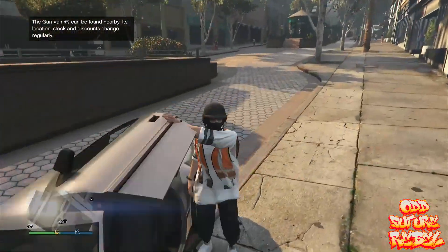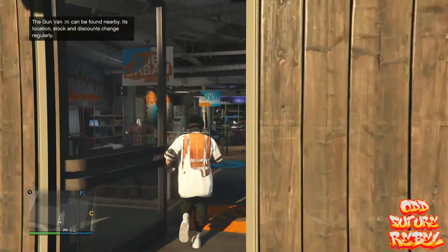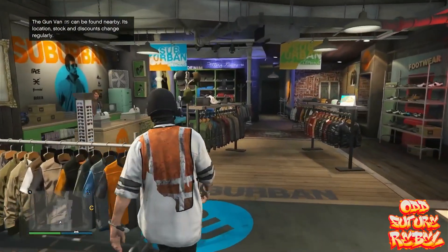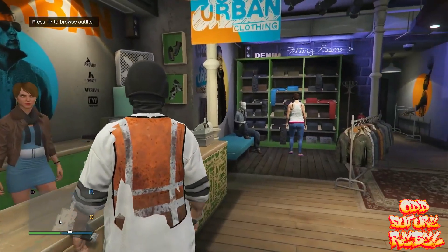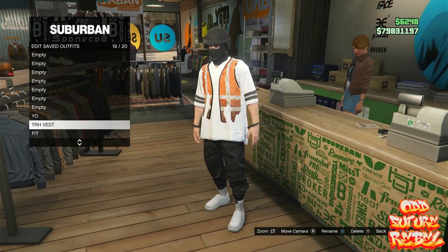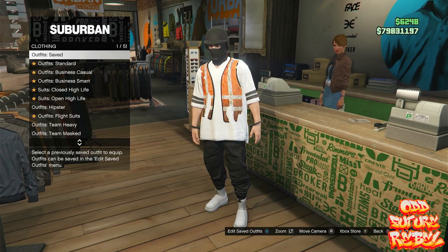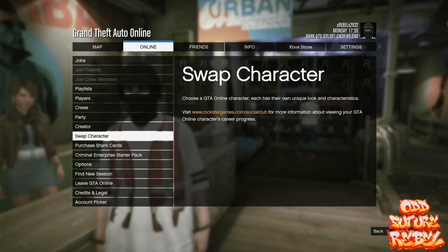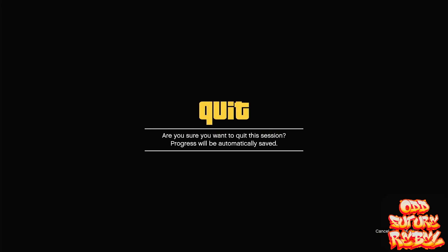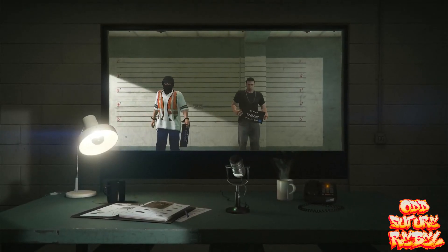This clothing glitch only works for the male character. Make your way over to any clothing store on the map. I'll be showing you how to get colored vests onto your saved outfit. Save your current outfit on slot number 20, then get rid of your other outfits. Open up the pause menu, go over to Online, go to Swap Character, and accept the alert that shows up on screen. You should be loading inside a small room.